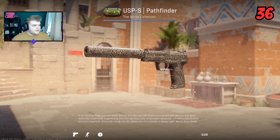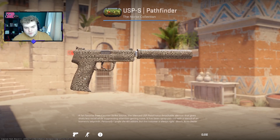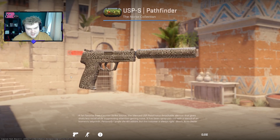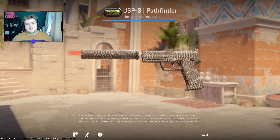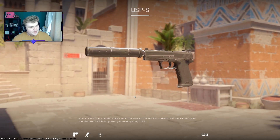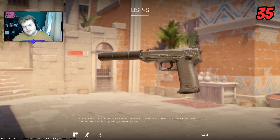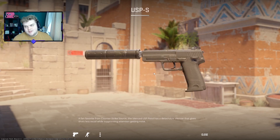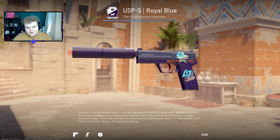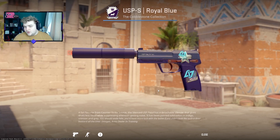There are 36 different USP skins in total if you include the default, and in 36th I'm going to have the Pathfinder. I inspected every single one of these skins in CS2 ahead of building this list, and this is just incredibly lackluster and looks horrible. So unfortunately it fills our bottom spot. Just above it we have the default skin — the default skins did get a big upgrade in CS2 but they're always going to fall a little bit short compared to a skin you can pay money for. The Royal Blue is up next and this is honestly looking more purple than Royal Blue, and the wear on it looks terrible — it makes it look like a kid's toy.